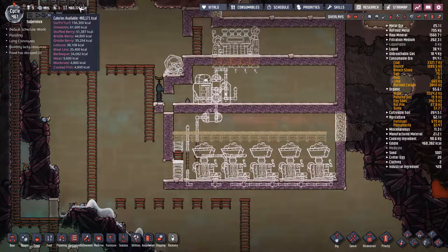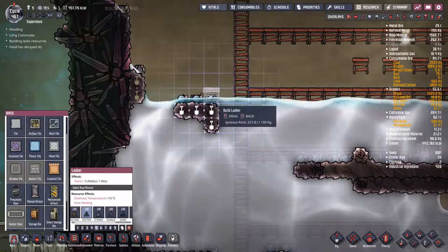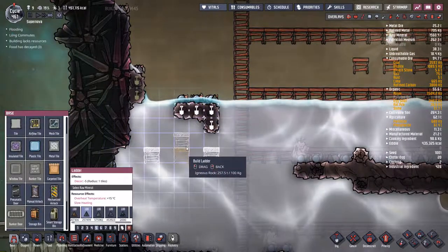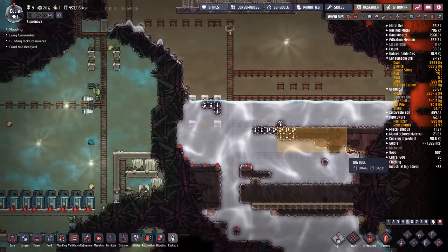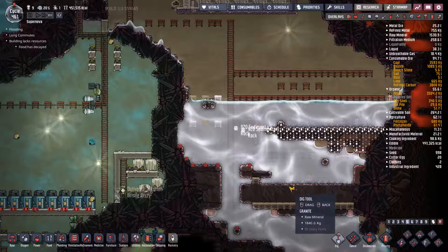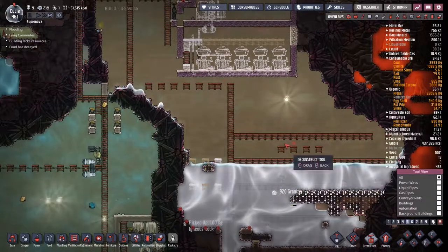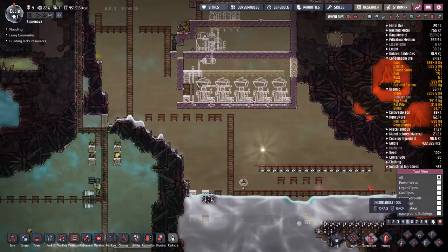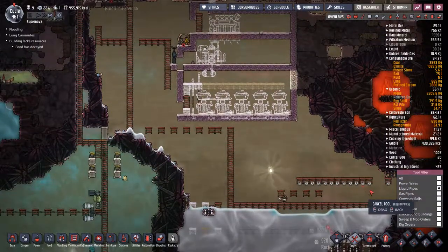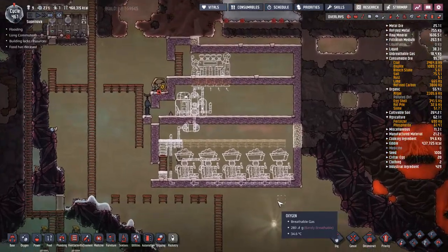It seems a little unnecessary to keep producing food. They haven't been able to get out to that one anyway - just cancel that. Do we have any more ceramic yet? Enough for another couple of these, and that's it. This is slow going, I swear. But it'll all work out. Look at that melting point - but really it's the thermal conductivity that I'm looking for. I don't want this hot oil to heat up this machine and the dupe that's going to be sitting in front of it.